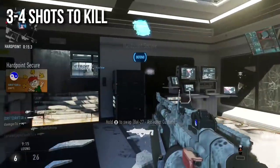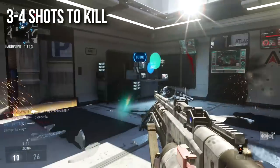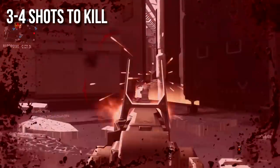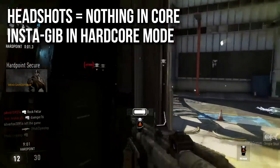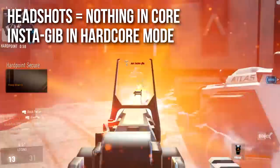It'll kill in three to four shots — almost always going to be three shots, but occasionally if your enemies are incredibly far away, four. This is semi-automatic, it's a marksman rifle; you have to pull the trigger every single time it shoots. Headshots will pretty much do nothing in core mode — you can't two-shot with headshots or really change the range or hardly anything.